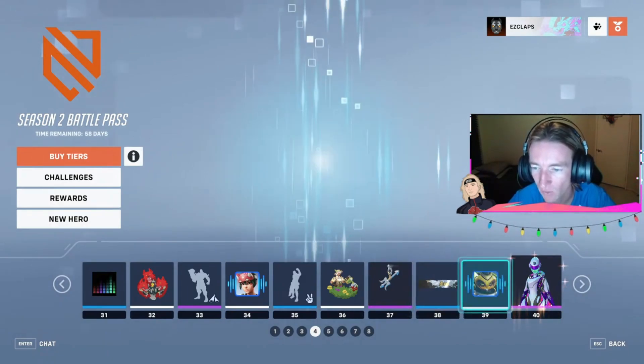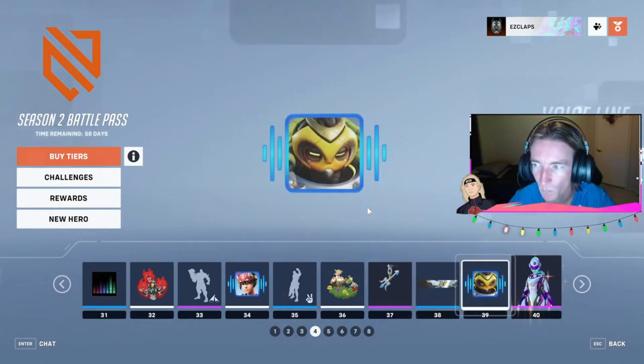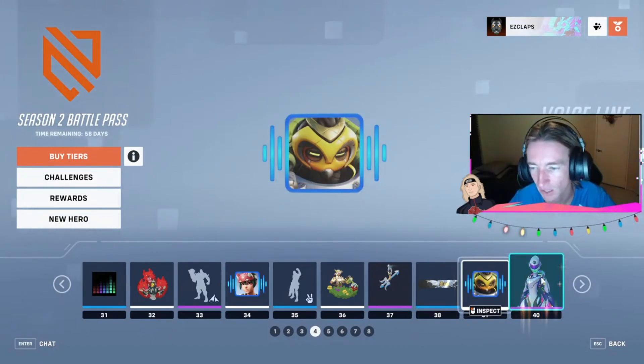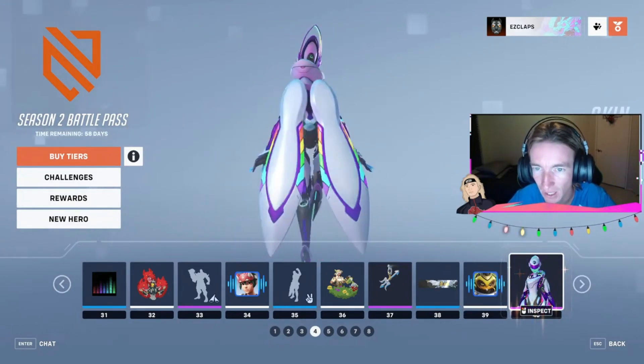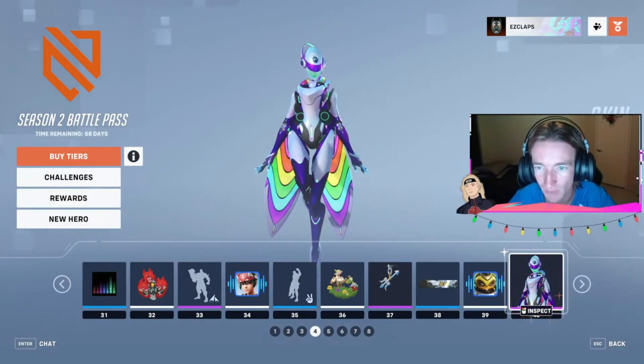Zeus Name Card at 38. Arisa Voice Sign at 39. And at 40, we got a Dance Machine Skin — sadly it's not Legendary, but it does look good.